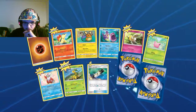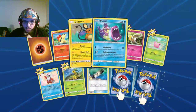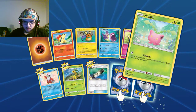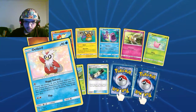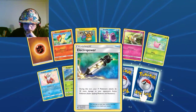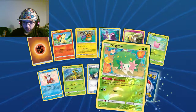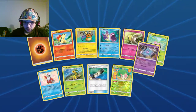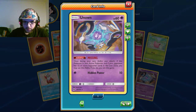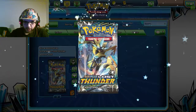Fighting Energy, Cyndaquil, Dedenne, Bruxish, Cutiefly, Hoppip, Delibird, Bayleaf, Electro Power — this is a really good card, I like it. The reverse holographic is Shaman. And the rare is... I will take that. I will take an Unknown. Let's open another pack.